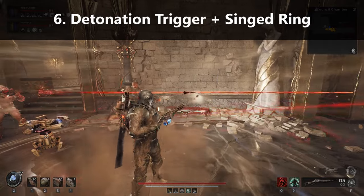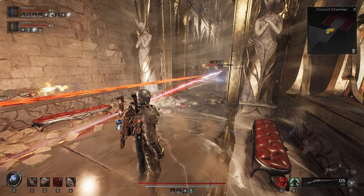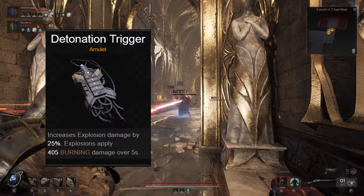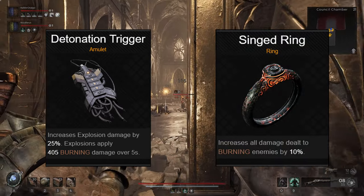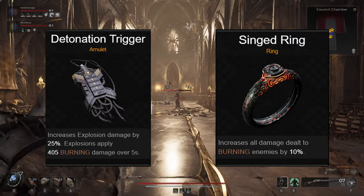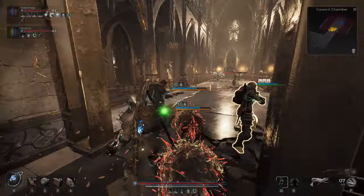Number 6: Detonation Trigger and Singed Ring. This combo is great for an explosive damage build. The Detonation Trigger amulet increases your explosive damage by 25%, and also sets enemies on fire, applying the burning status effect. Paired with a Singed Ring, any enemy on fire will take 10% more damage from all sources, including the burning damage as well. This is a simple combo, but makes anything with an explosive component stronger.